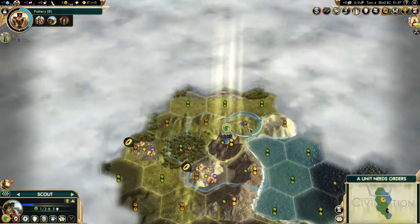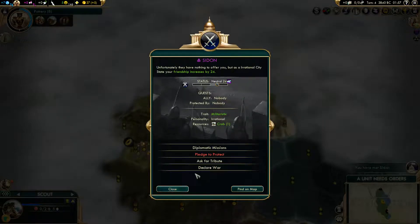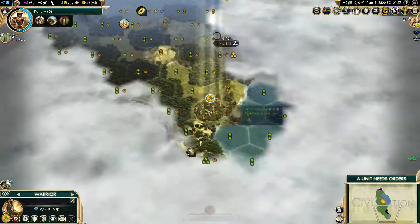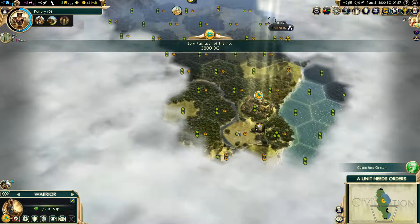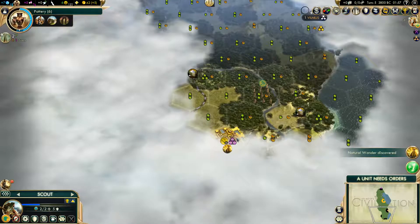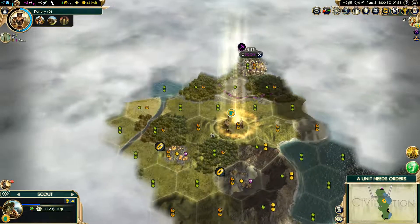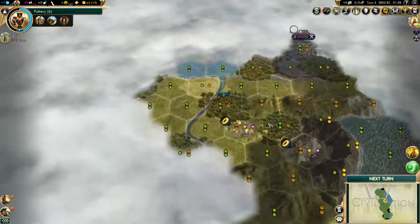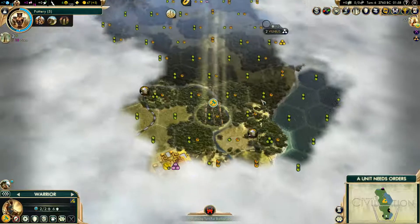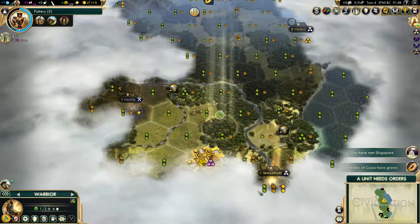Continue scouting. Crossing over mountain tiles like it ain't no thing. We spot Sidon — the Maori warrior. I'm actually going to pass over here. Wait, is that two city-states? It sure is. And El Dorado. I don't think we get gold for that in this mod — that was a little dumb that it worked that way anyway. So Hanoi and Singapore. Got a wonder up there. Borders of Cusco have grown.